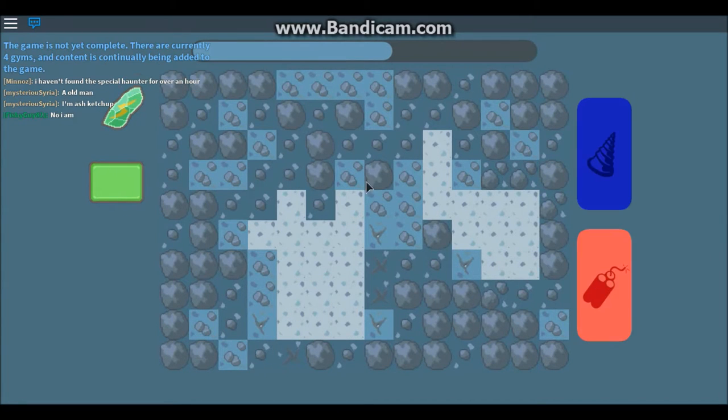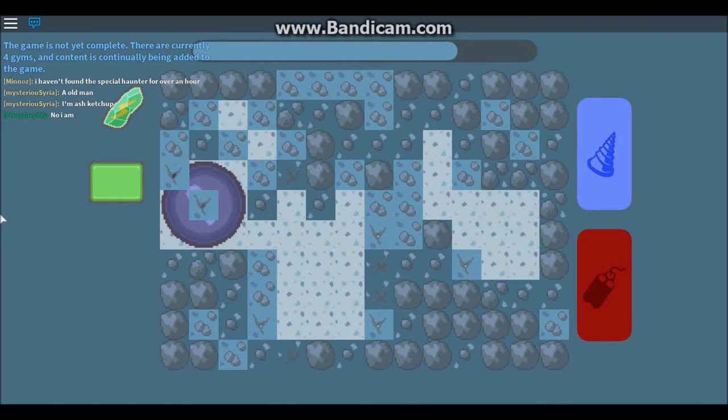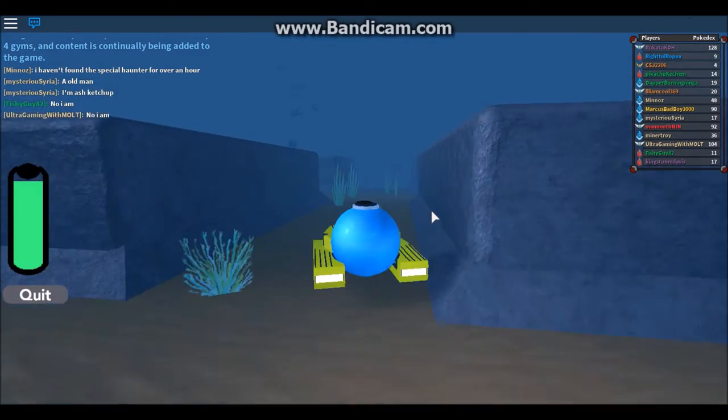I got a thunderstone — I used to pull Pikachu for my Pikachu that evolved into Raichu yesterday. I got a metal plate. I think that's for a grass-like Pokemon.